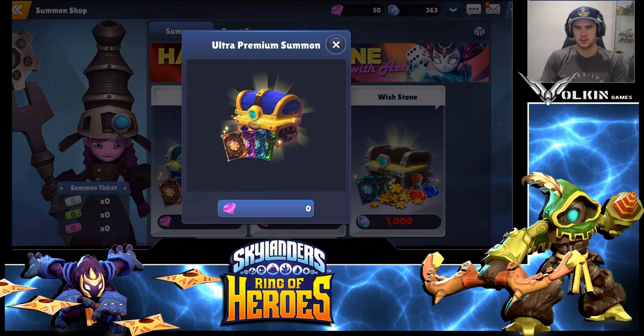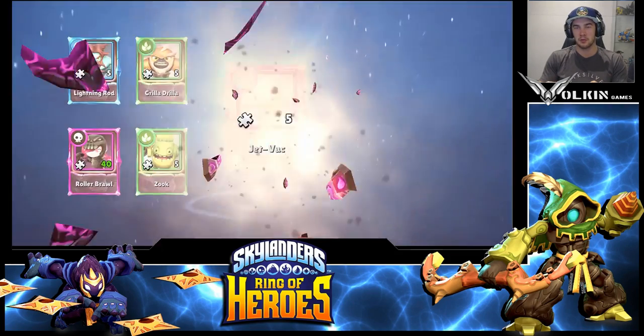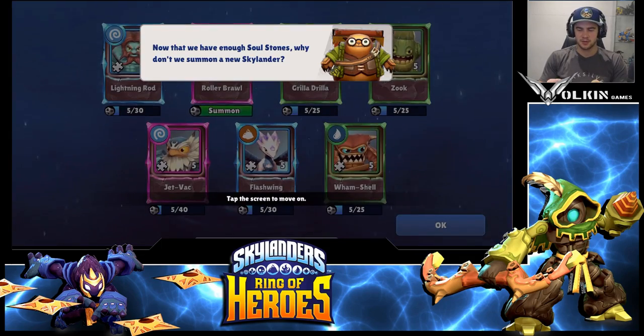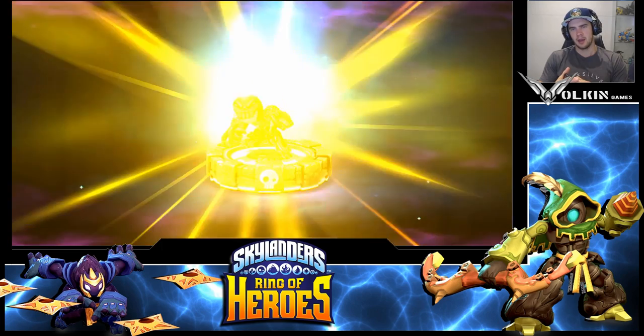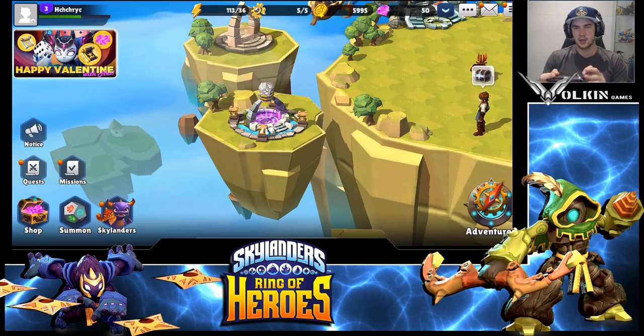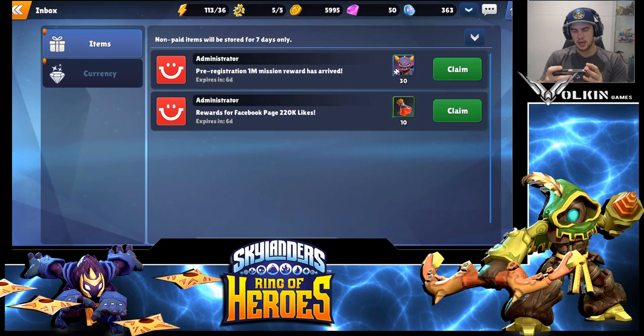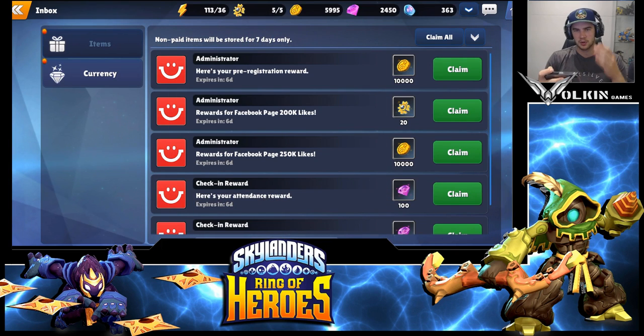Here you get your free summon, which always has a guaranteed nat4 in it. I'm not too focused on rerolling for nat4 — I'm all about the nat5. Now, the whole idea behind the reroll is you need 2400 gems. The pre-registration rewards — general pre-registration, 500k, and 100k milestone rewards — once you collect all of those, that gives you the 2400 gems you need to do the three 800-gem summons.